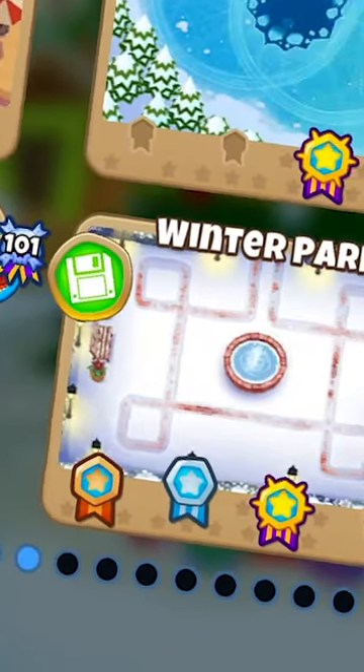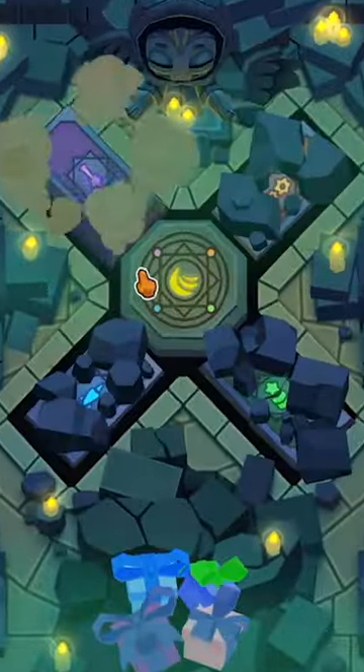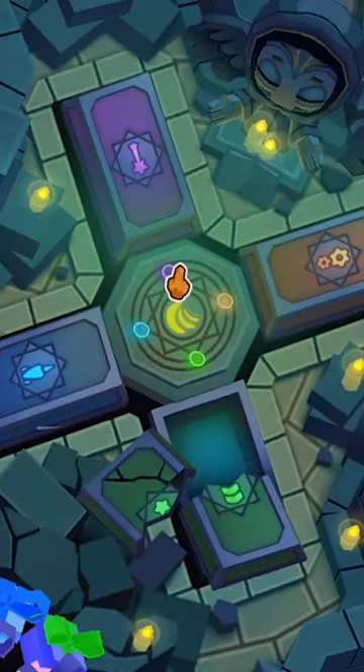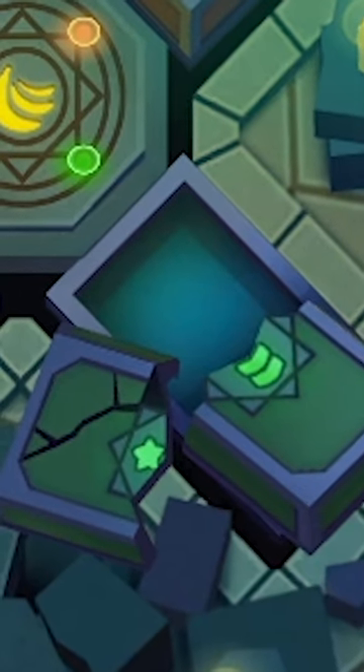Bloons Tower Defense 6 has so many different maps to choose from. Some maps are really interesting. On the map Encrypted, you can remove stones to reveal four special symbols. Each symbol represents a category of tower that can only be placed on the corresponding symbol. They even left a little water spot for the military towers.